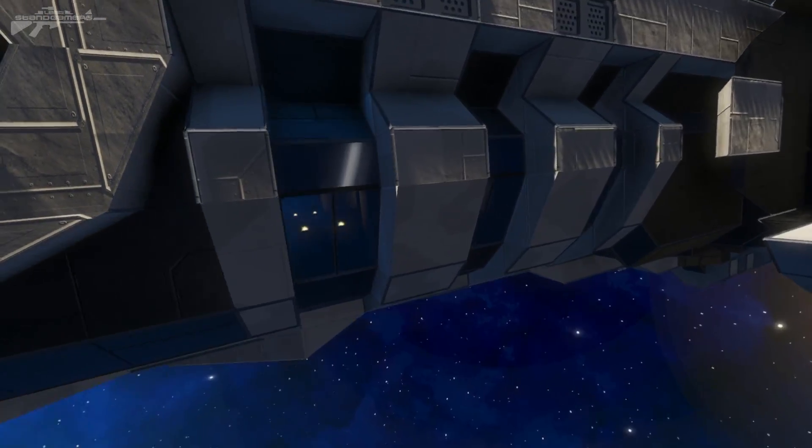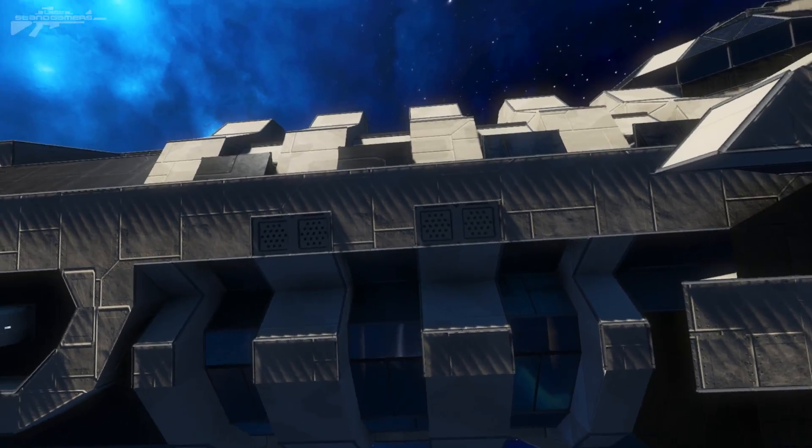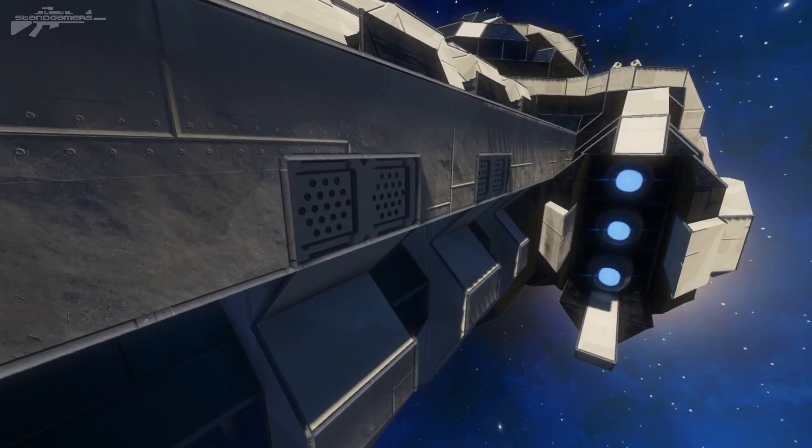As we work our way down the side you can see we've got some windows that view into the hangar bay, and above that we've got some rocket launchers on the side. He's got the idea of maybe doing some broadsiding with this ship, and I like that idea a lot.